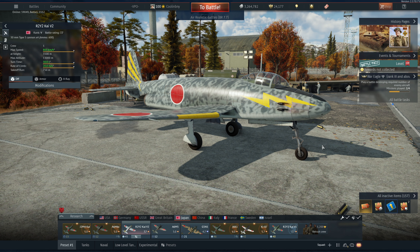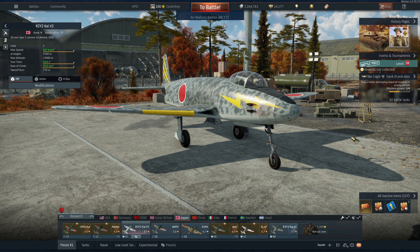Anyway, this plane has nasty 30-millimeter cannons — four of them — with a relatively low fire rate, but they put out a tremendous amount of force and knock out most planes in one, maybe two hits at most. With that said, let's get into a few gameplay matches and see what we can do.